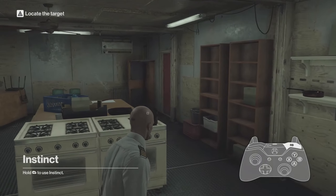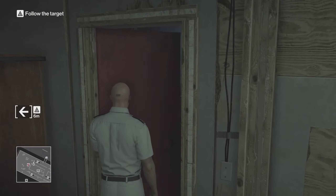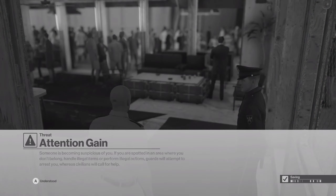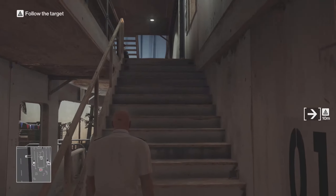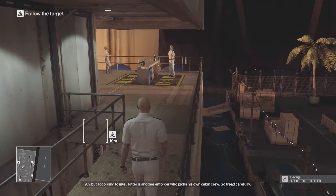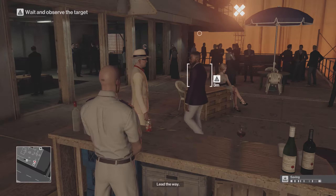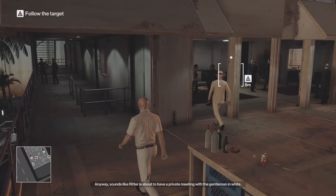Hold RB to see where the target is so it can make us follow him. You can skip that cutscene. Go out — make sure it's at the far end, not the one you just came through. Come out, go left, then go right, take another right, and come up these stairs. We're going to do a U-turn and keep going all the way over here where the sky is, at this table. We're going to blend in. I'm going to fast forward to where the target is going to meet up with his client and follow his way through.